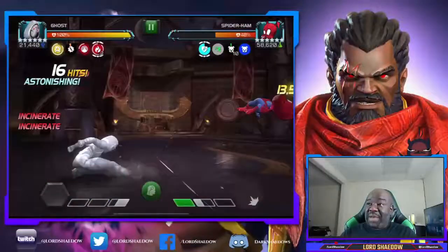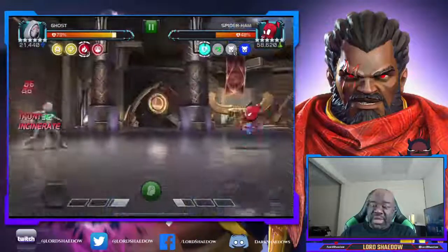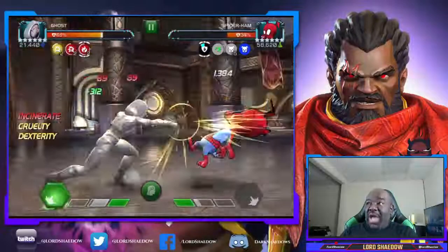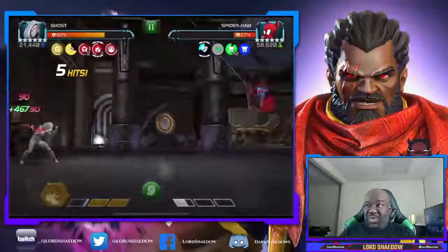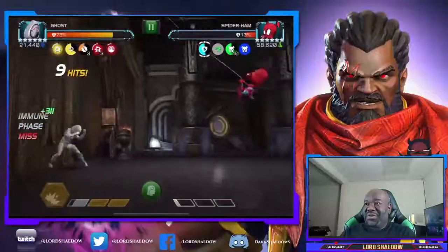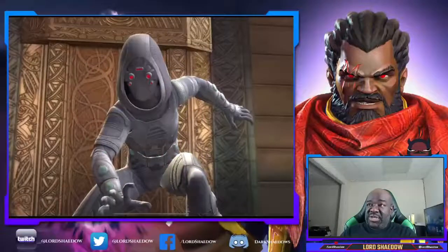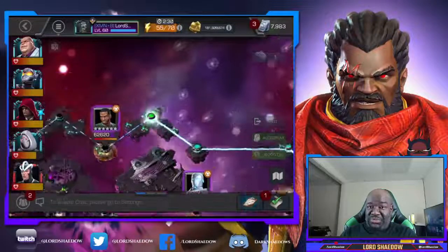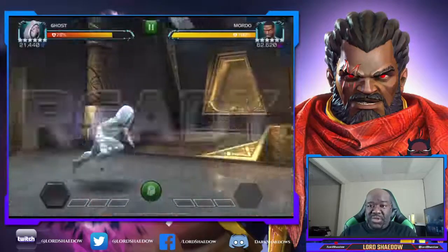You want to do one-hit combos. Notice that when I hit my opponent or when my opponent hits me, I'm getting incinerates, but I can phase those out and convert them into furies — that is why Ghost is such an awesome option for this path. Spider-Ham is very annoying; he's already got me in the corner. One reason I don't often use a Special 2 is that if I get incinerate on one of those hits, I'll take damage I don't have to. You can do a Special 2 to speed things up, or just stick with one-hit combos.